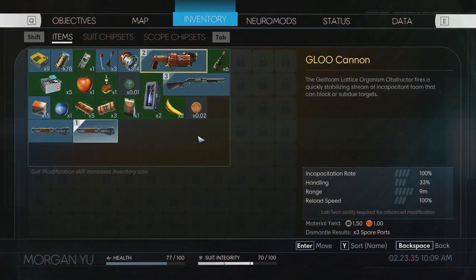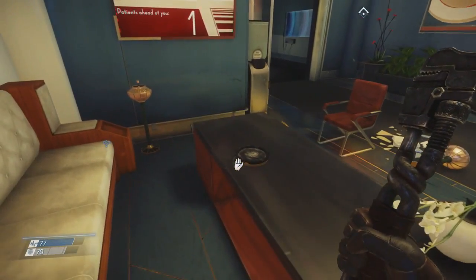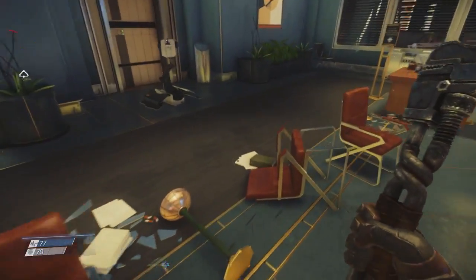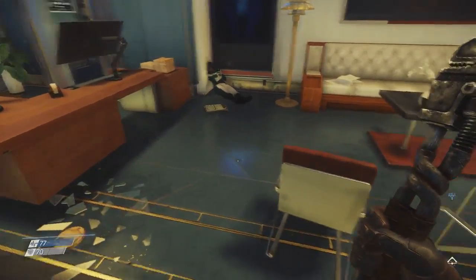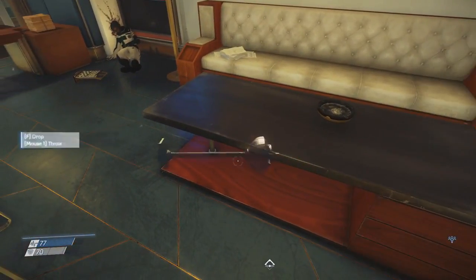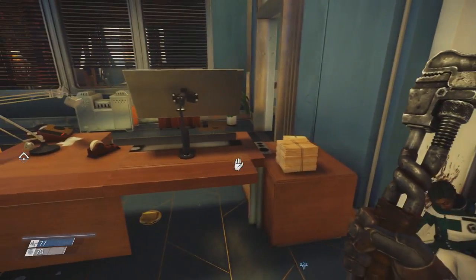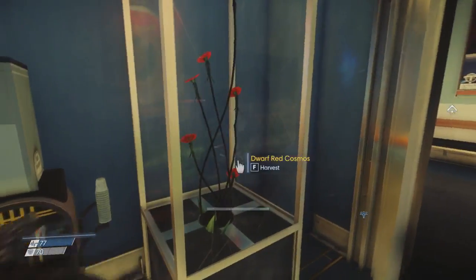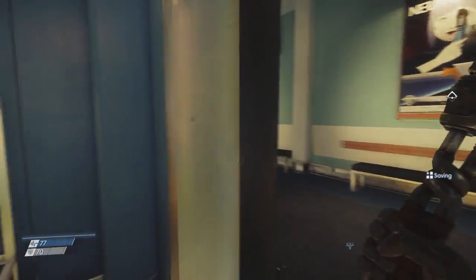Speaking of which... there we go. Taking care of everything, one piece at a time. Taking our sweet time going through this game. Discarded cigarettes. Rude. Oh, those are like ashtrays, aren't they? There's so many of them everywhere. How much smoking are they doing in this space station in the future? Weird. Not what I'd expect. Taking what I can, but I might attract some unwanted attention to the next room.